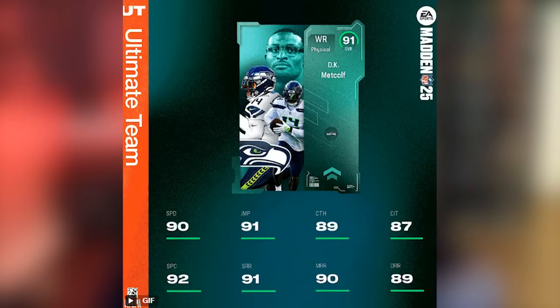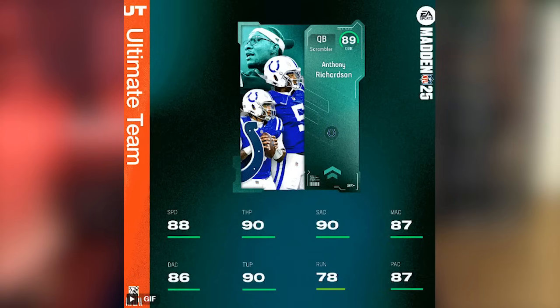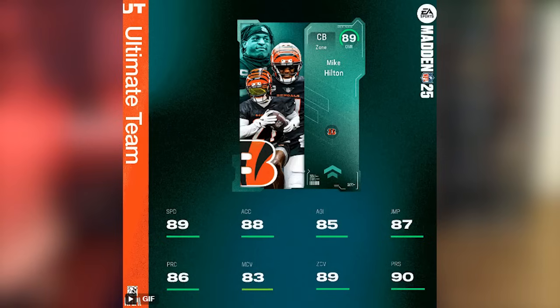To get DK Metcalf you'll need to acquire all eight divisional champion cards, which are 89 overall. We have Anthony Richardson — we don't know what abilities these cards will get yet, but if he gets something like Gunslinger or Gift Wrap, he should have 88 speed with 90 throw power, 90 short throw, 87 mid, 86 deep, and hits that 85-plus threshold on accuracies with really good throw under pressure and play action. These cards get their team's chemistry in the first slot and all division chemistries in the second slot.